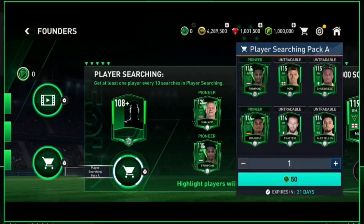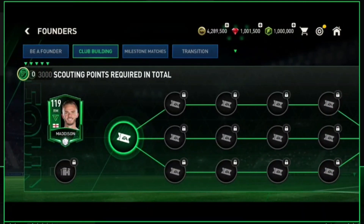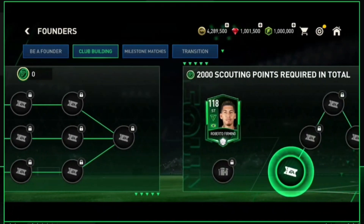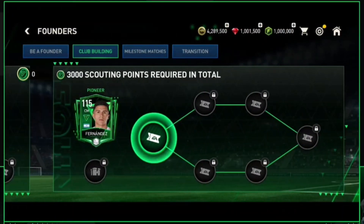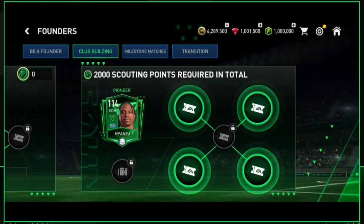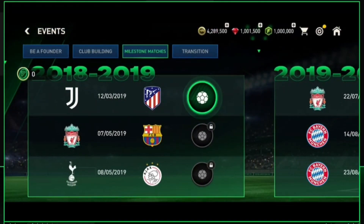There are also ads we can watch to get extra scout points. You can scout a player using 50 scout points. Keep in mind that the pioneer players will be changed after five days. If you don't want to try your luck, in 2000 scout points you can get Roberto Firmino, in 3000 scout points you can get World Cup winner Enzo Fernandez, and in 2000 points you can get Mpanzu.